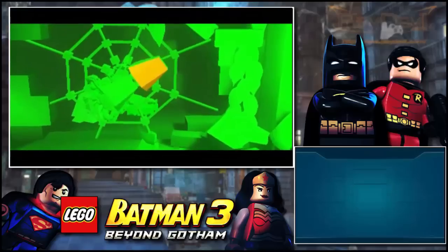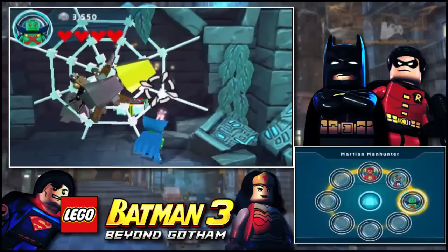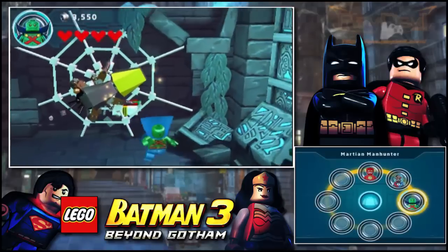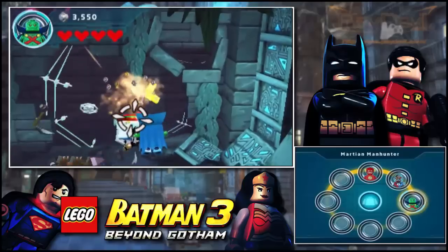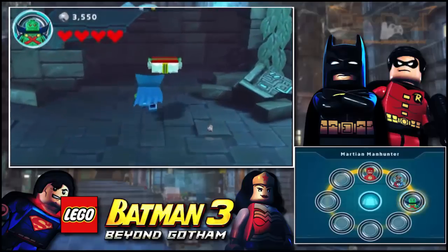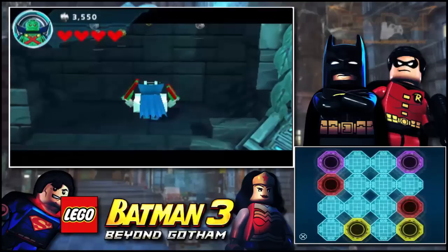That took a while. Use heat vision. Let me fly — I think that would be better. I actually killed a spider; I wasn't trying to do that. I almost forgot — Martian Manhunter is smart just like Robin, so he can hack into panels too.